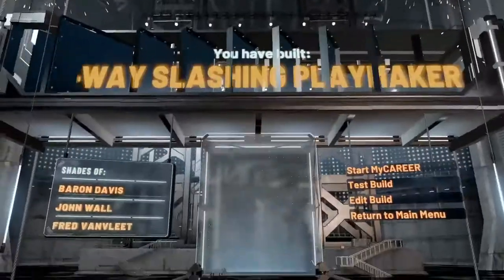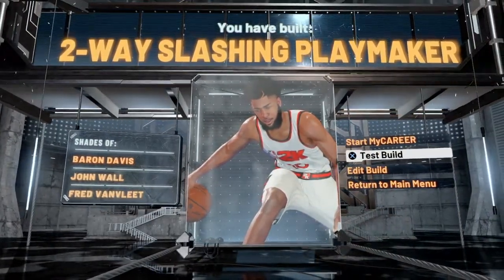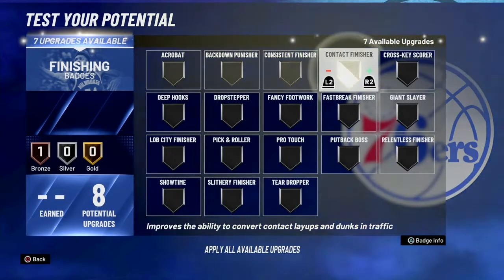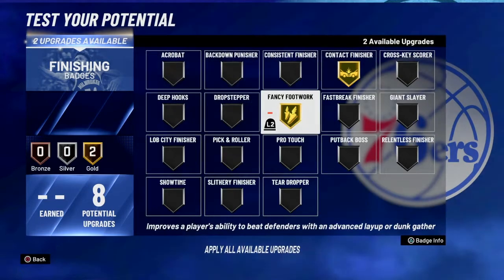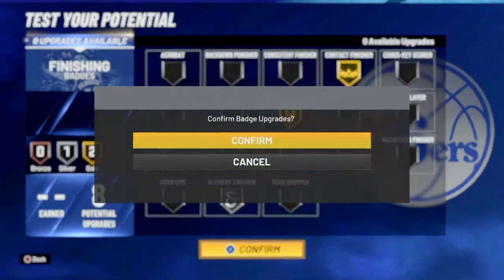We are a two-way slashing playmaker. Now I'm going to show you all the badges. Here are the badges for this build: contact finisher, fancy footwork gold, and then hot zone finisher silver.